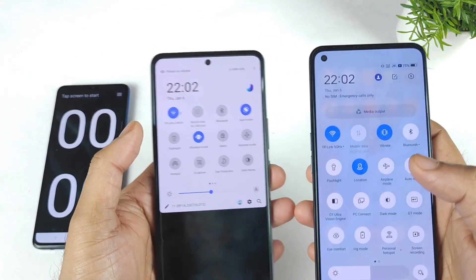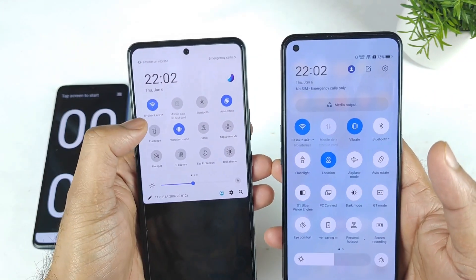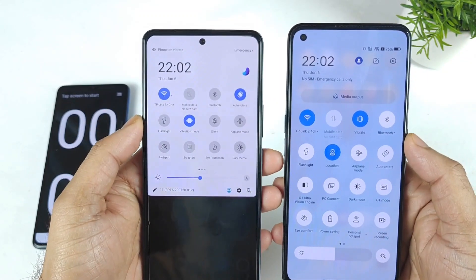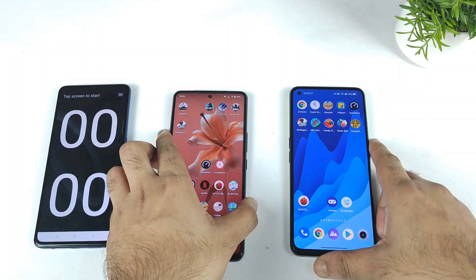Let me show you that both phones are connected to the exact same Wi-Fi network. As you can see, it's 2.4 GHz on the iQOO 7 device, and the same on the Realme GT Neo 2 as well. So both phones are connected to the same 2.4 GHz Wi-Fi network.